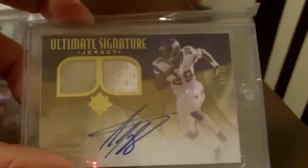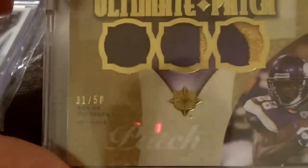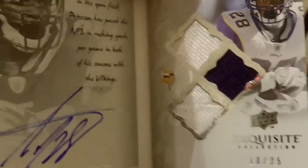Out of Ultimate Collection, ultimate signature jersey auto — that one's out of 15. The cat is ruining my cards and she's going to die. Pepper, get down. Sorry about that. Then out of Ultimate Collection, we got the triple patch — that one's out of 50. And the ultimate patch auto — that one's out of 10. Last but not least is an autobiography book card of Adrian Peterson from 09 Exquisite.